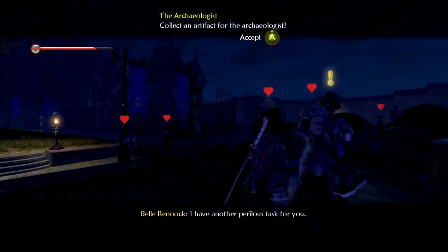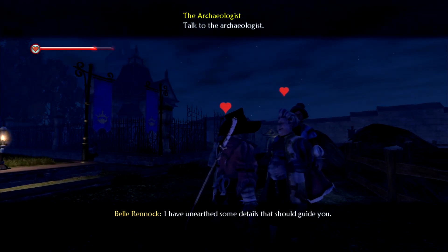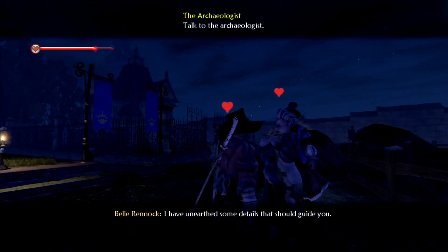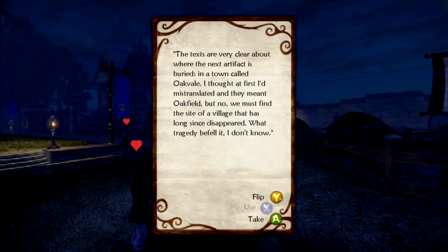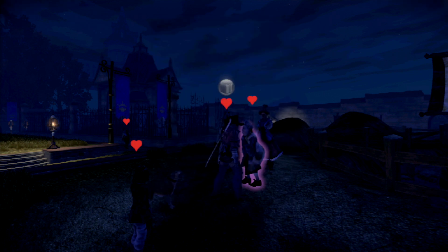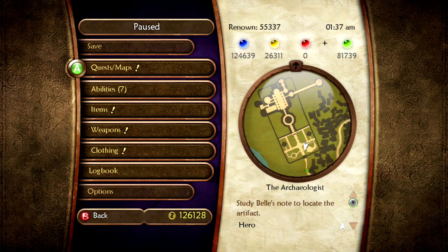Looks like we have a new Archaeologist quest, so we might as well go check that out. I know it's been a while since I played this, but I'm gonna get back into it and do a couple of episodes to properly finish it out. The texts are very clear about where the next artifact is buried — in a town called Oakvale. We must find the site of a village that has long since disappeared. Well, that one is easy. We will be going to Oakvale.